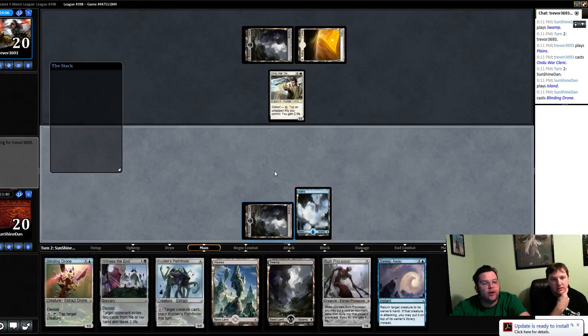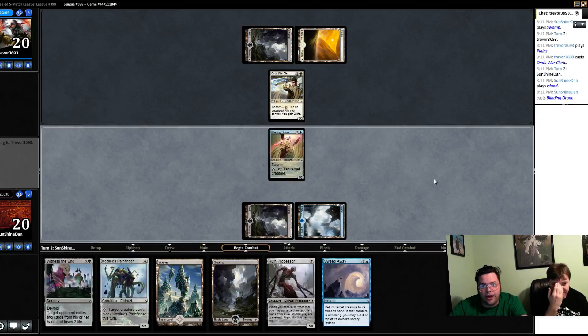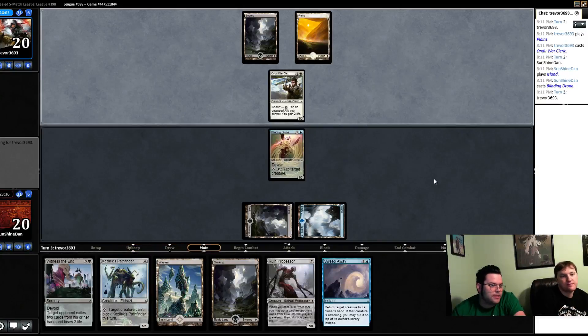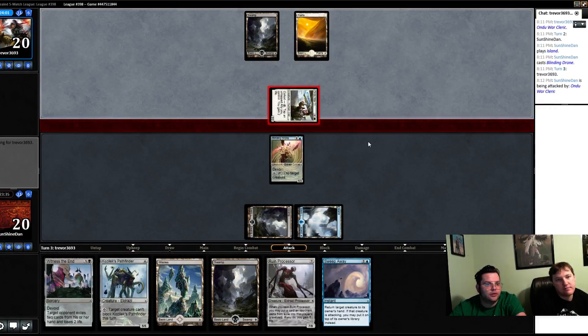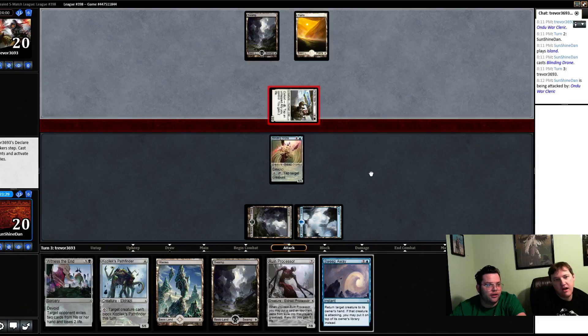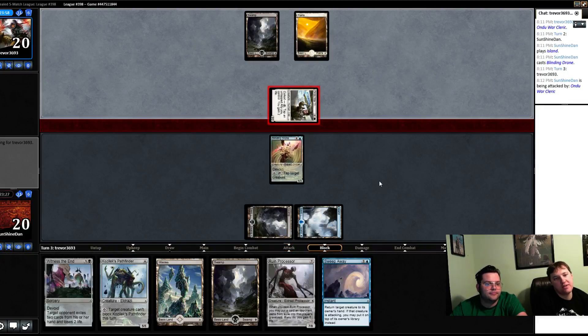We're holding the waste because we don't want our opponent to know we can activate it until we want to. That could be as soon as next turn. We don't have anything to do next turn. I don't think I'd trust them not to have a trick — I'm fine trading my card for it. I think our blinding drone is way better now that we've got the waste in hand.